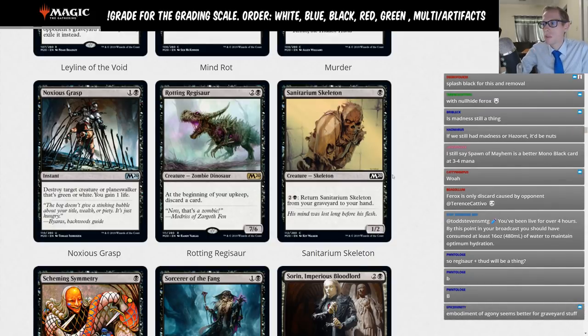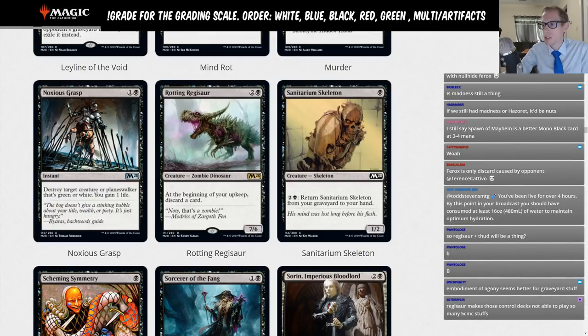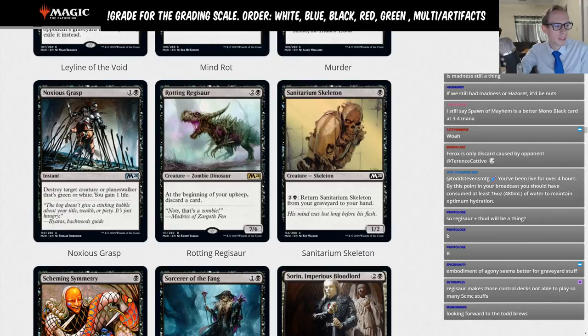Sanitarium Skeleton: one mana 1-2. You can pay three to return it from your graveyard to your hand. This is not a card you want to be playing in Standard — limited rating.